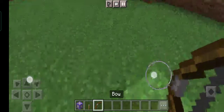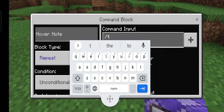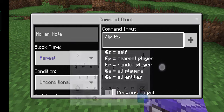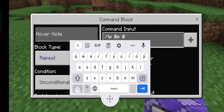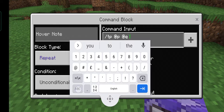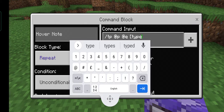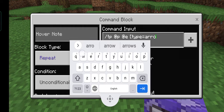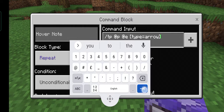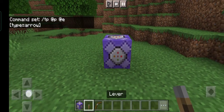We also need a lever and a bow. Let's put the repeating command block here, and the command will be: /tp @e[type=arrow] @e[type=player] — with the brackets closed. So that is the command, and now a lever.